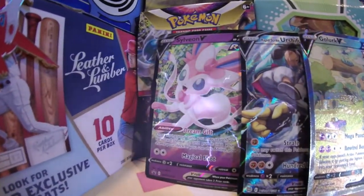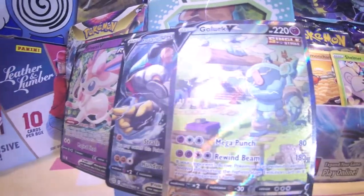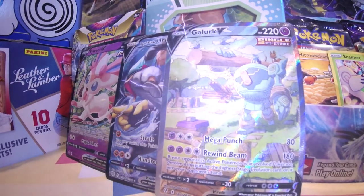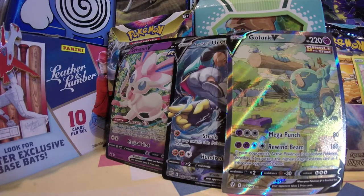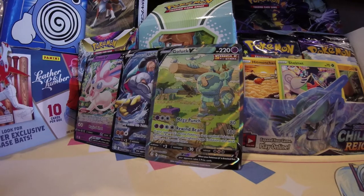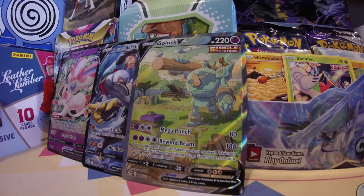Take a look at them. Today we did get the Sylveon V, the Rapid Strike Urshifu in the Full Art Alt Art, and the Golurk V from Evolving Skies. We got a freaking Alternate Art — how do you like that? I love these tins. I love Sylveon. I had a great time. If you made it to the end, here is a code card for the entire tin. These Alt Arts are sweet — anytime there's multiple Pokemon on the same card, you gotta love it. Have a nice day.